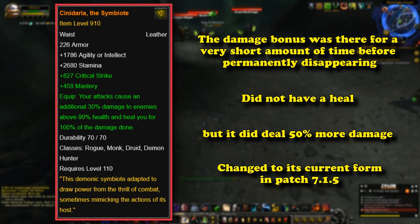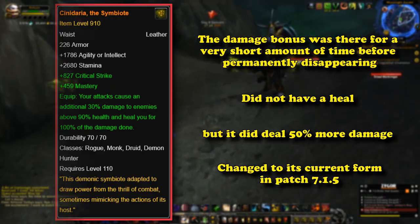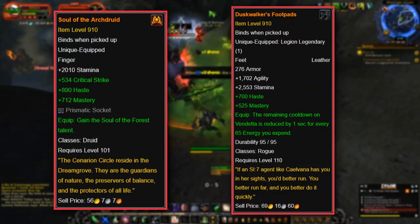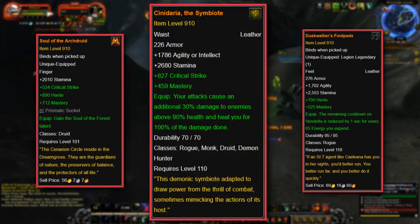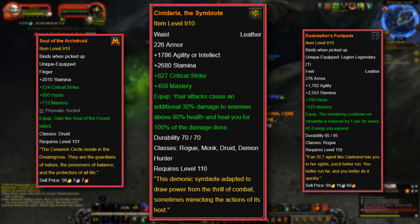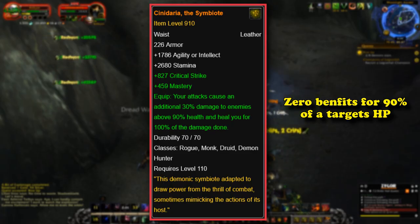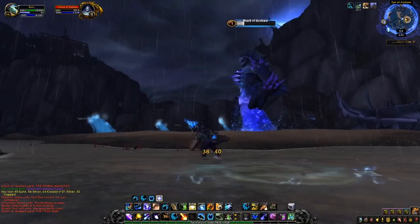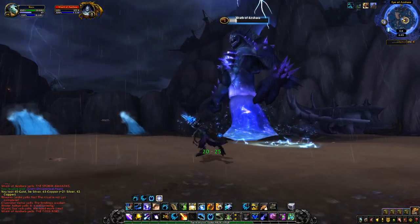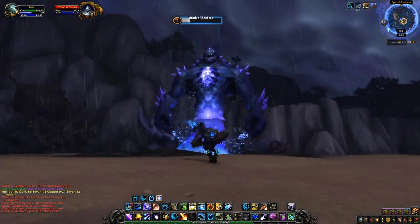For heavy burst damage specs like Feral Druids, this belt helped their burst potential by a noticeable amount and pushed a raid boss to sub-90% as fast as possible, such as Odin in Halls of Valor, as his fight ended when he reached 80% health. On all other bosses, though, this bonus was short-lived, especially since most raids used potions and had rune buffs on pull. There were far better alternatives leather-wearing classes could use for consistent damage output. Dedicating a legendary slot that doesn't provide any benefit when an enemy is lower than 90% health was more harmful than helpful — being literally useless against the final boss in the Eye of Azshara, who starts combat almost dead.